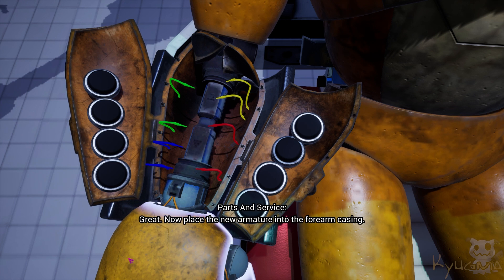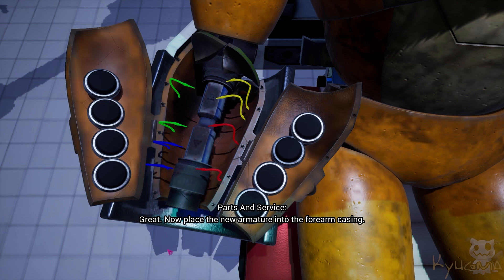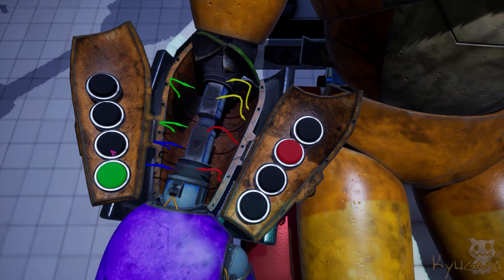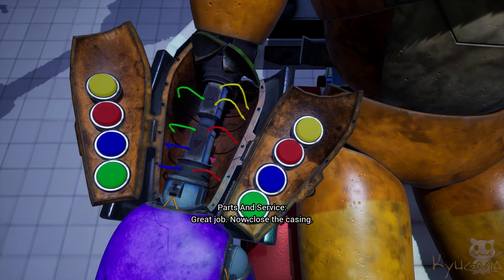Great. Now place the new armature into the forearm casing. Great. Now with the new armature inserted, reconnect the colored wires. Great job. Now close the casing.